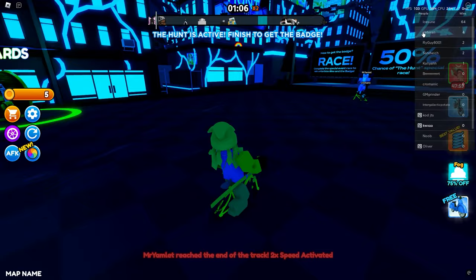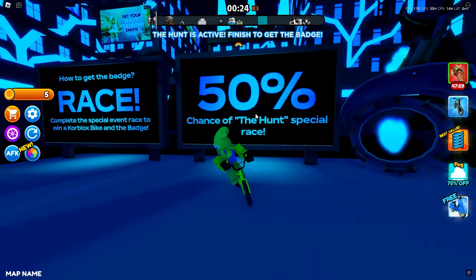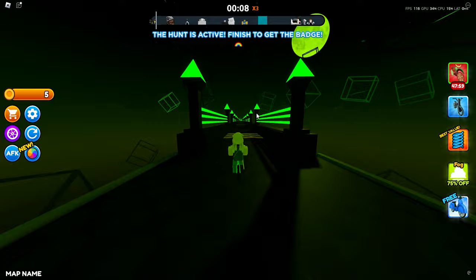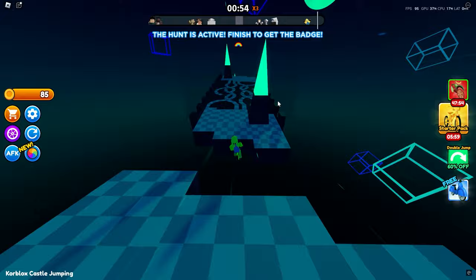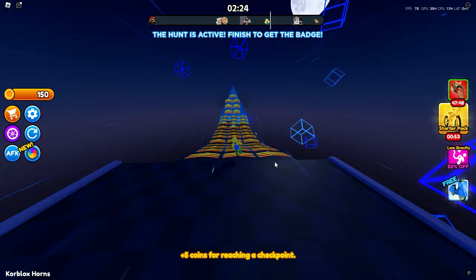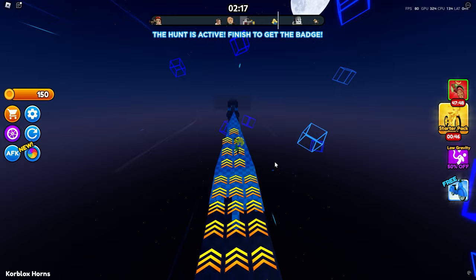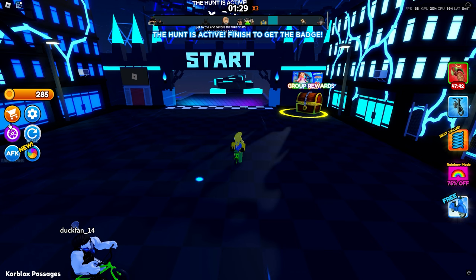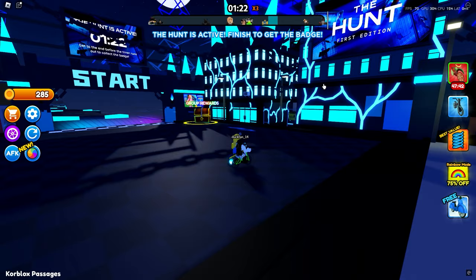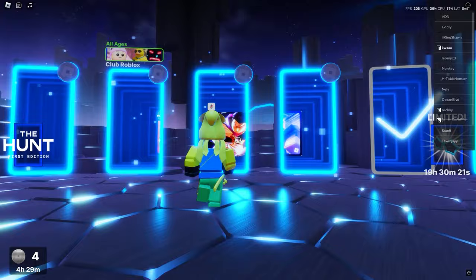The next thing I'm going to do is Bike of Hell. I don't really know what it is but it seems interesting. It seems like there's a 50% chance you get the core box race and you just have to complete it, and you'll be rewarded with the hunt item. This is 100% the race — it says 'The Hunt is active, finish to get the badge.' I muted the annoying music. I finally got through that stage — I basically have about 30 seconds left to finish. I got the badge! I unlocked a new bike — look at this core box bike, look how cool this looks.